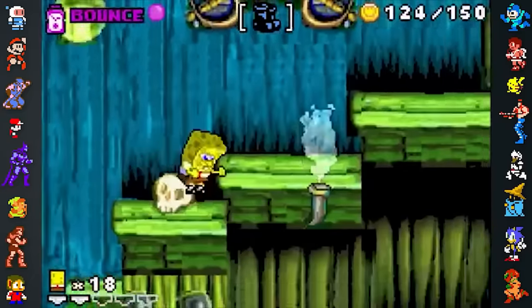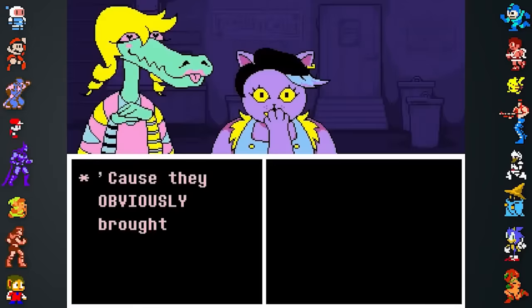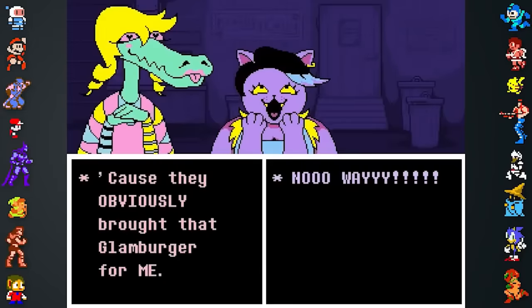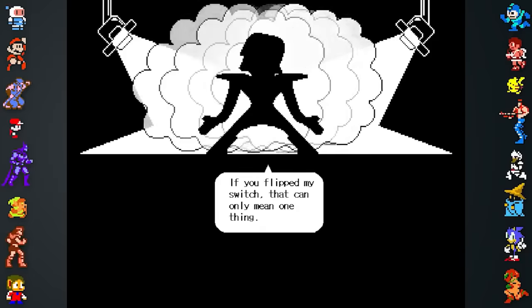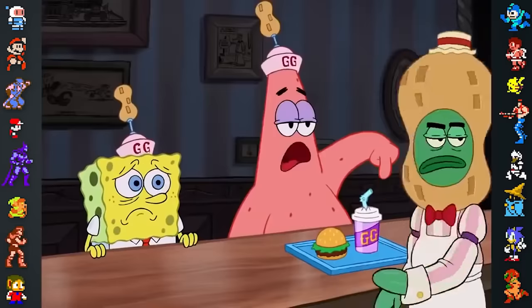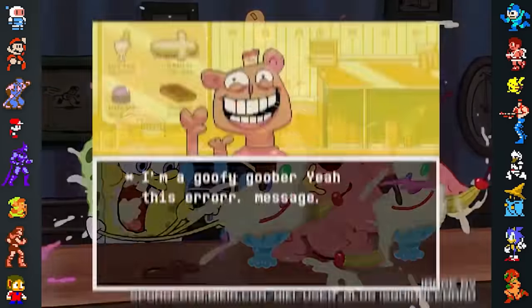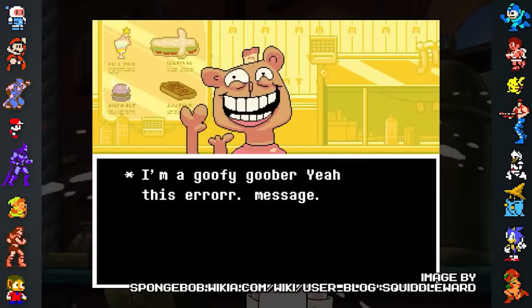Other games also have references to SpongeBob, including the 2015 RPG Undertale. Undertale has many error messages within its data, some of which are attached to character dialogue. The character Burgerpants has an error message associated with them that seems to be a reference to the SpongeBob SquarePants movie — the line is "I'm a goofy goober, yeah" followed by the error message.